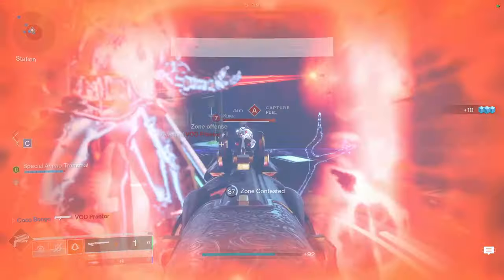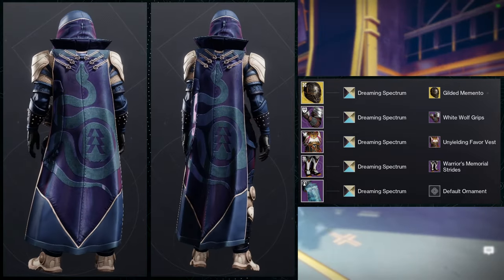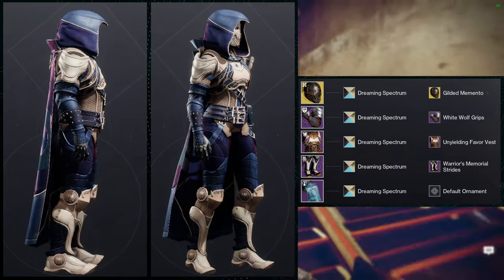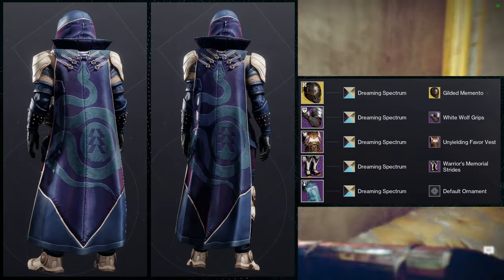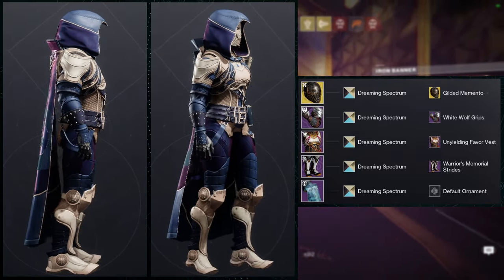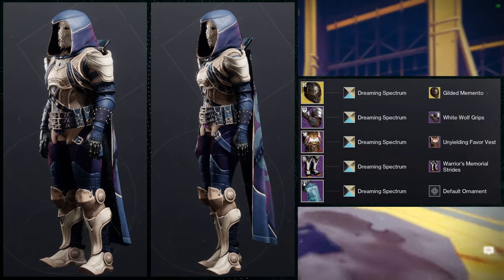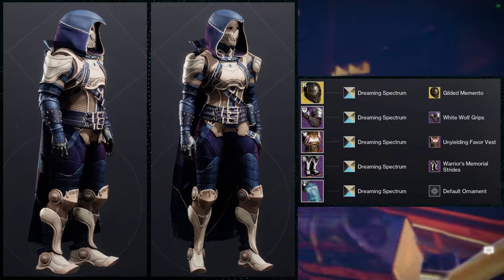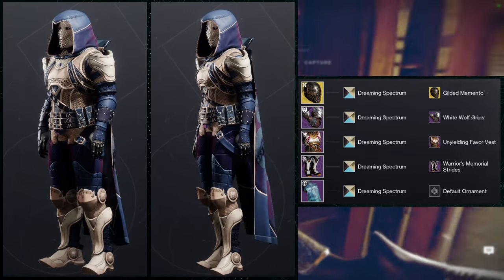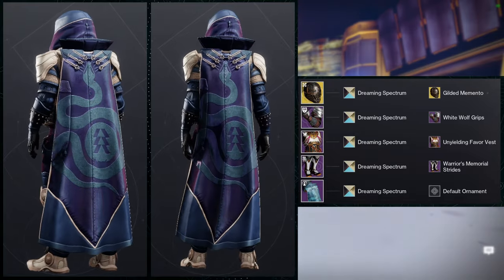Last but not least, this is also a remix of a set I made — just adding a different cloak. For this one we're going to be using Assassin's Cowl with the Gilded Moment Memento ornament, White Wolf Grips for the arms, Unyielding Favor Vest for the chest piece, and Warrior's Memorial Strides for the boots. These three pieces all have chainmail, which is the general theme I was going for. For the cloak we're using the parade cloak. I wanted a more regal-looking hunter because the cloak really gives off that vibe. I've seen people do cool things with this cloak — like Raven from Teen Titans and Ezio from Assassin's Creed.